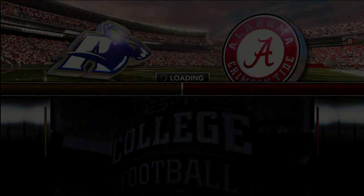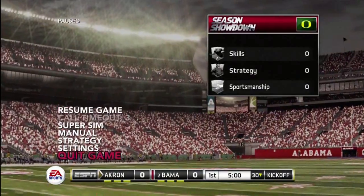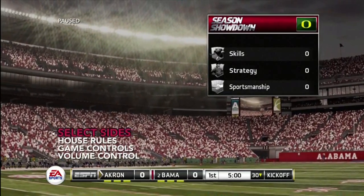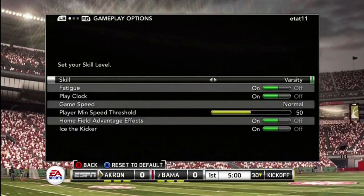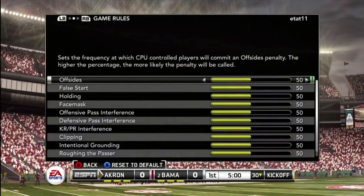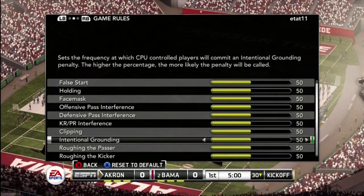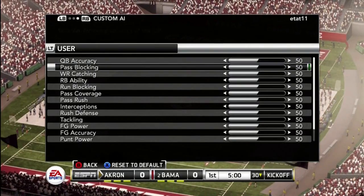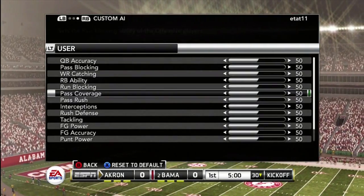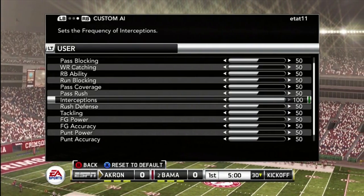The first thing you're going to do once you get in is pause it, go to Settings, House Rules, and then go to Custom AI. Once you're in Custom AI, you're going to put the interceptions and pass coverage all the way to 100. Once you do that, you can get back in the game.